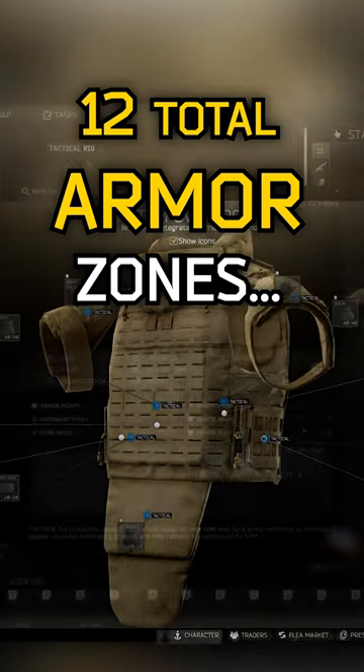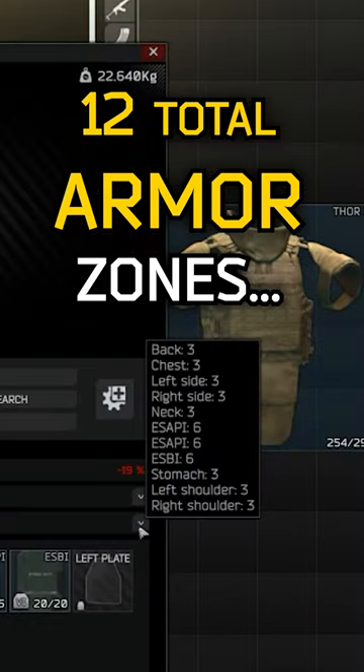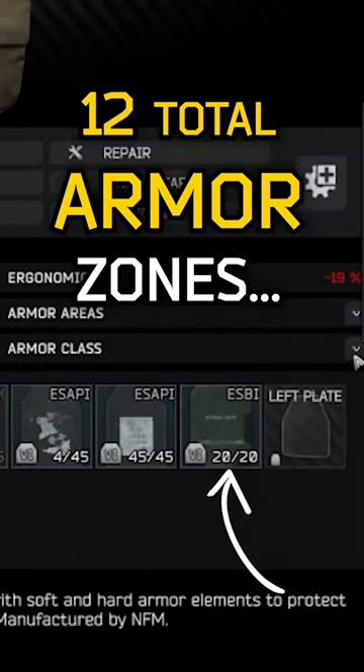There are 12 total armor zones on this Thor: back, chest, left and right sides, neck, stomach, left and right shoulders, as well as front, back, left and right plates.